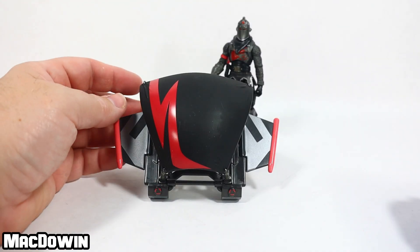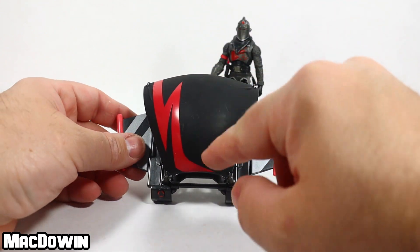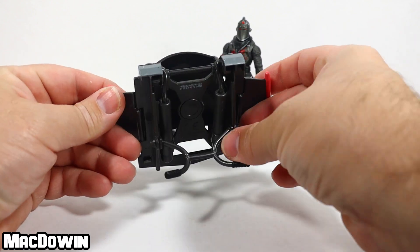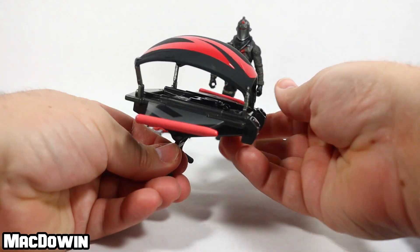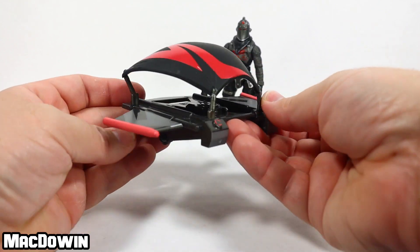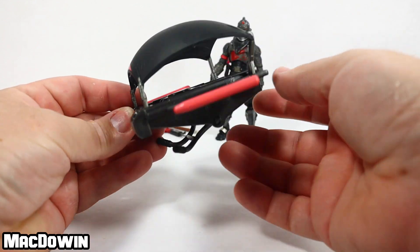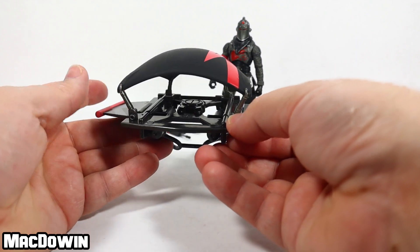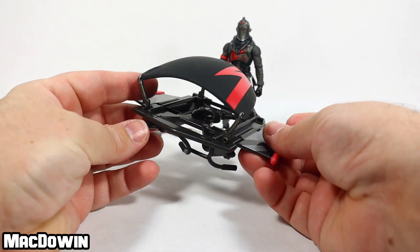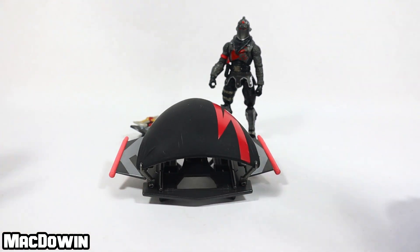We get the Scarlet Strike glider. This is a cool looking glider — I do like the little designs on it. It seems like it can scratch pretty easy. It's a very typical glider design, the same one Jazwares makes. It'd be pretty cool if they actually made some of the more unique ones, but I can understand why not — the more times they make this and recolor it, the more money they can generate off the tooling or the mold.